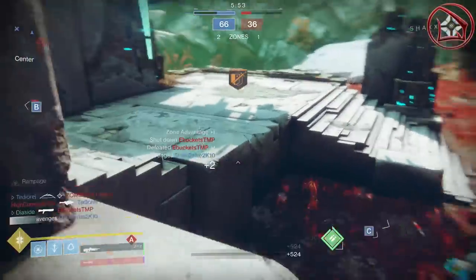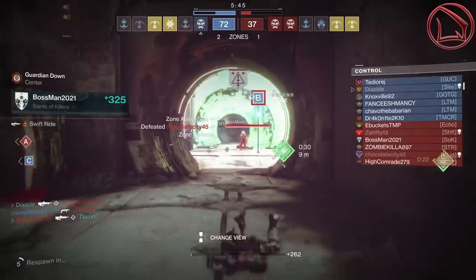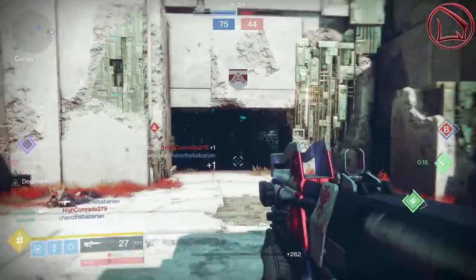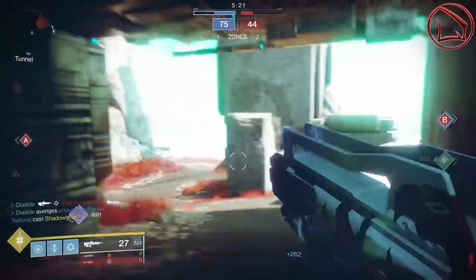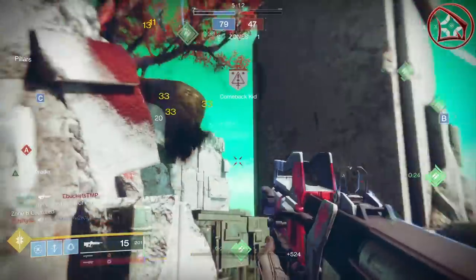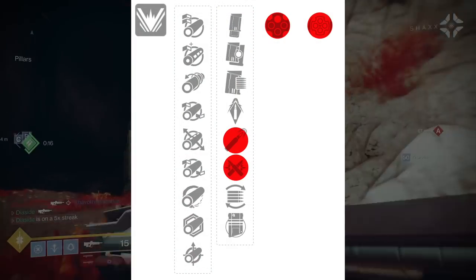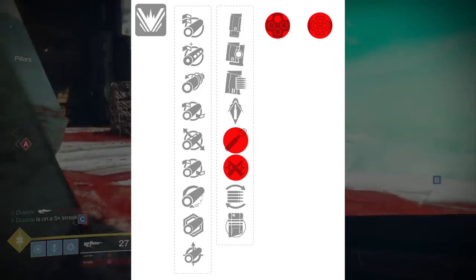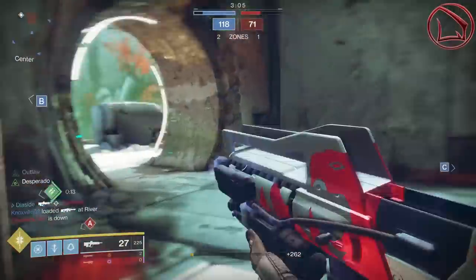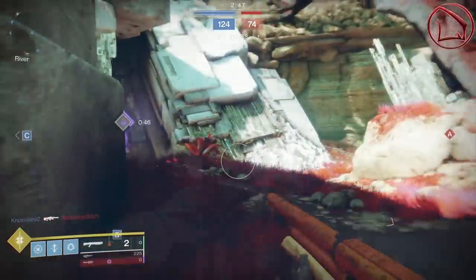The primary high impact frame pulse rifle that everyone should be taking note of is of course the Redrix's Broadsword, because this beauty always comes with Outlaw and Desperado. As soon as you happen to get one kill, proccing Outlaw, you then proc Desperado, and that gives the weapon an increasing rate of fire from 340 to 600 rounds per minute. That right there alone is craziness and it's what makes the weapon so powerful. Looking at the second column of perks, highlighted here are High Caliber Rounds along with Ricochet Rounds — both give the weapon a plus 5 in range.